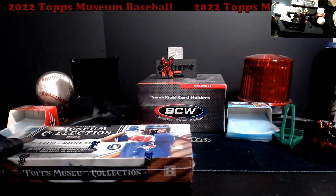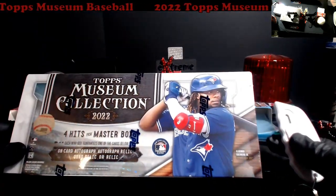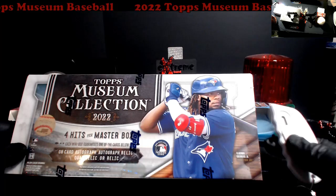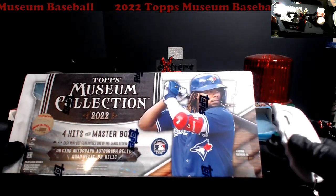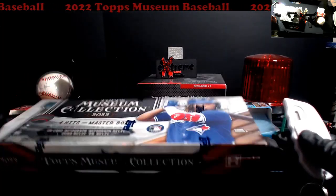What's up everybody, one box 2022 Museum Collection. We're supposed to get one autograph card, one autograph relic, one quad relic or relic — those are the four hits per box.